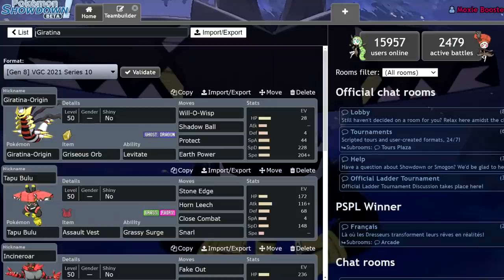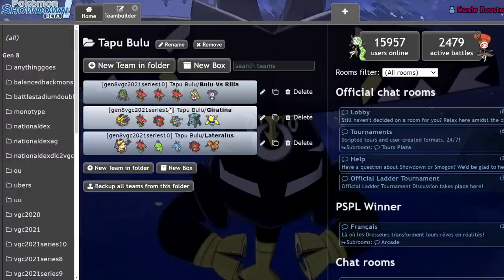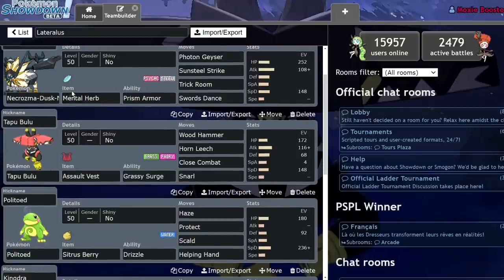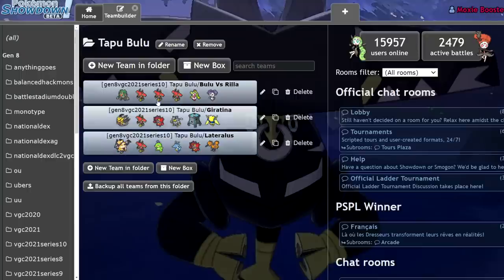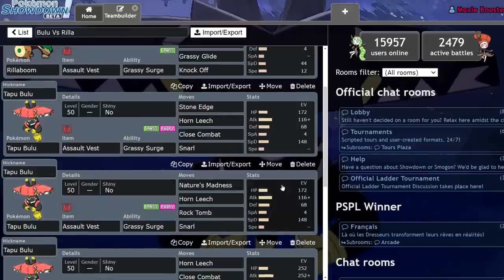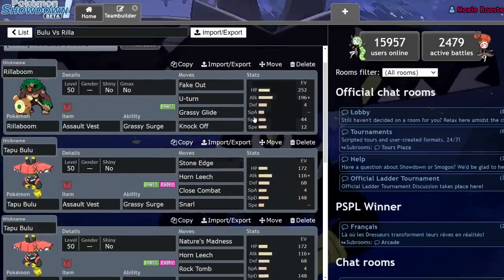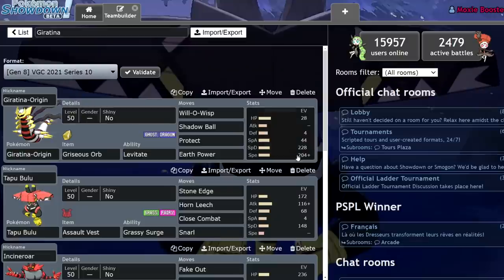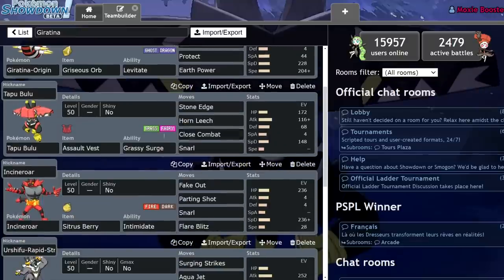Urshifu Single Strike also gets walled out because it's Dark/Fighting type. While Wicked Blow would be able to deal massive damage to many Pokemon I'd recommend pairing with Tapu Bulu - like Necrozma Duskmane - Tapu Bulu is able to switch in on the Wicked Blow pretty easily. You can go for two Horn Leeches and it's gone, or you can use Close Combat if you really wanted to. So typing-wise, Tapu Bulu has those advantages. It's able to switch in on those moves at the exchange of being more weak to Steel and Poison moves. Zacian is more common in this format, so you have to be careful, but Tapu Bulu actually pairs up pretty well with Incineroar.